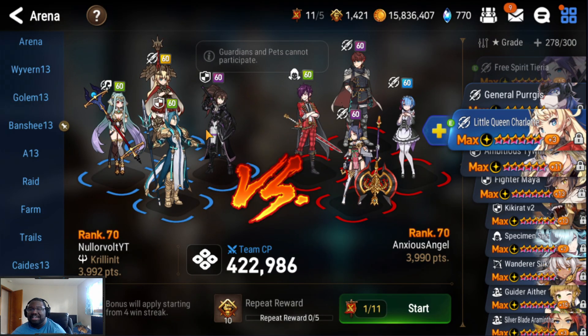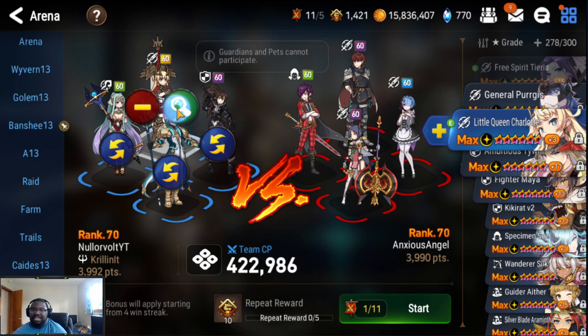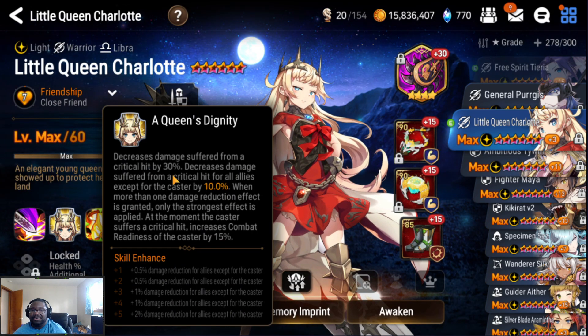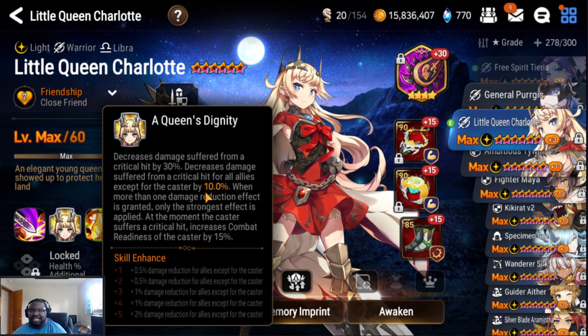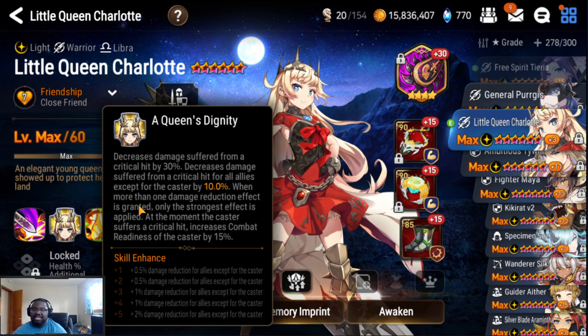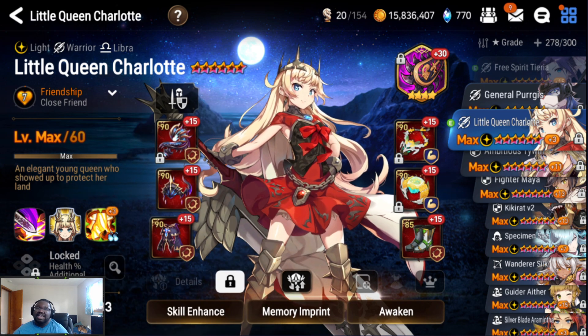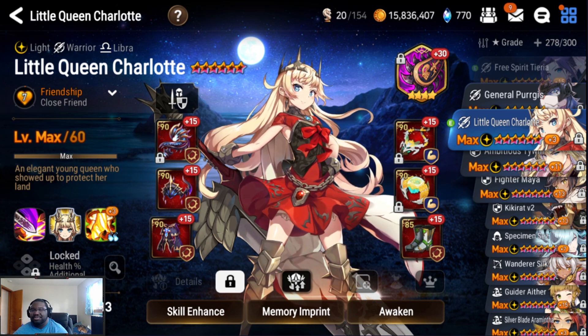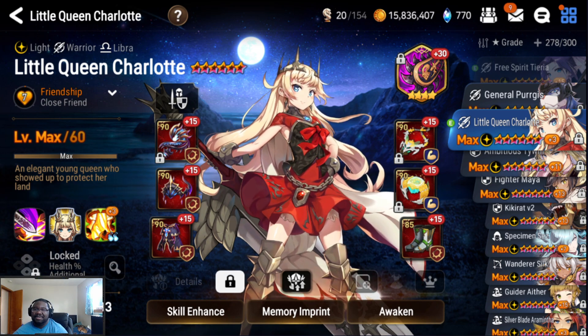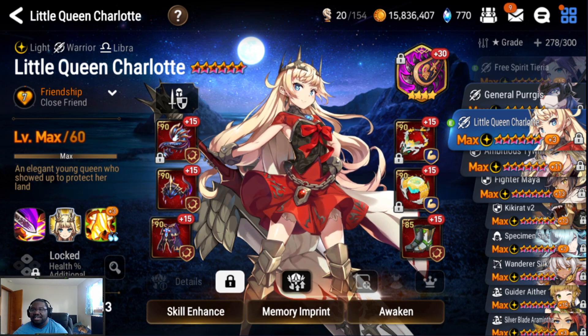There are a lot of counterattacks in this comp. Philis has a 100% chance to reduce damage by 30% when she gets counterattacked. I also brought LQC as an example of damage reduction so you can have two damage reductions at once. Her passive reduces damage by crit by 10%, but Philis reduces counterattacks by 30%. Whichever reduction is stronger gets applied.